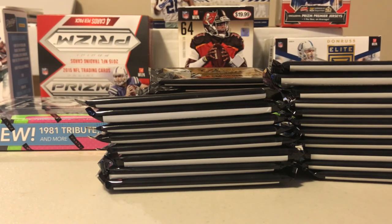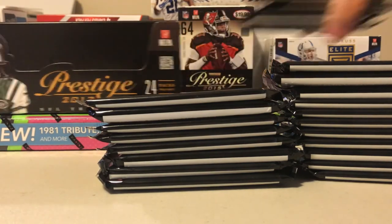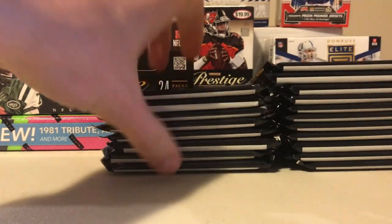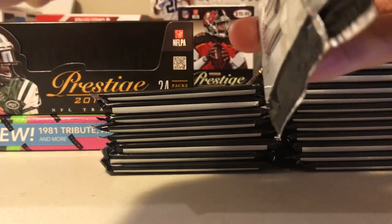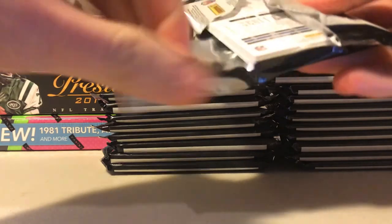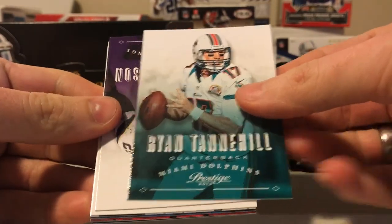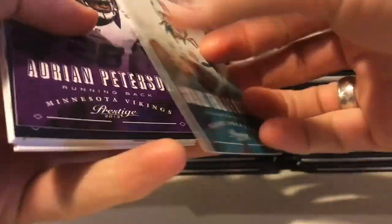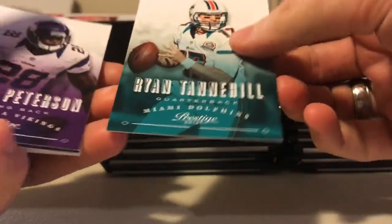Not too bad. I mean, four hits for $35. This class kind of sucked, but it's got Le'Veon Bell in it, Travis Kelce, Keenan Allen - just harder to find the ones that are any good. So this is what the base looks like. Honestly, for the prestige product, these cards feel kind of cheap. They look nice, but not very thick - no gloss.